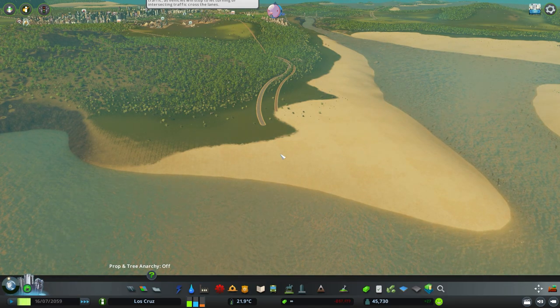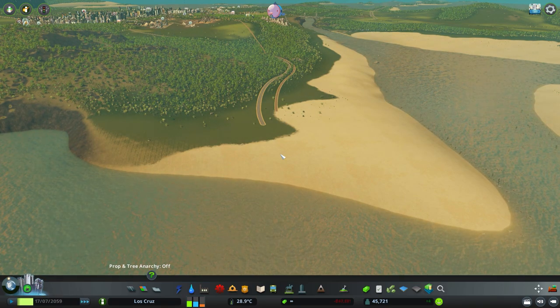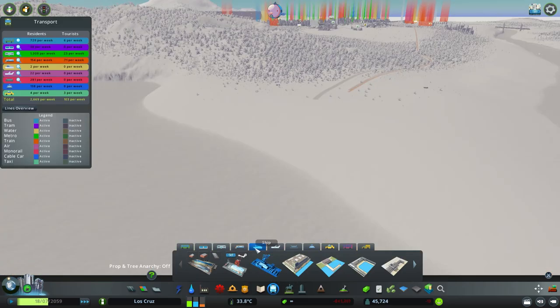You can find this under your transport tab in the shipping section — this is the cargo hub. As mentioned, it's £2,400 a week and £90,000 as a down payment. It has high noise pollution so don't put it anywhere near residential areas.